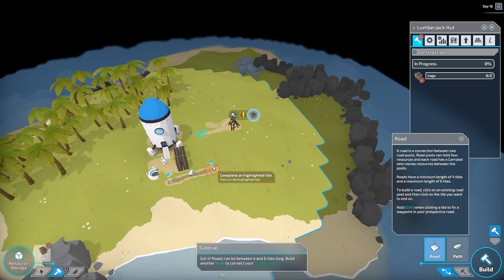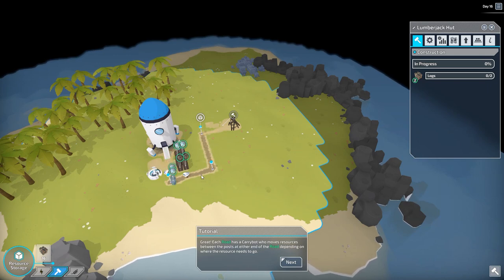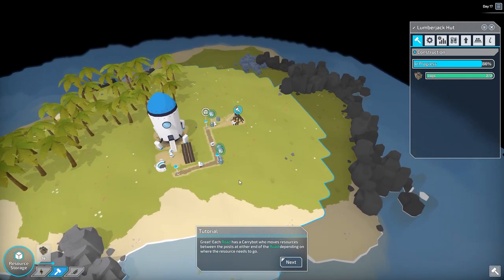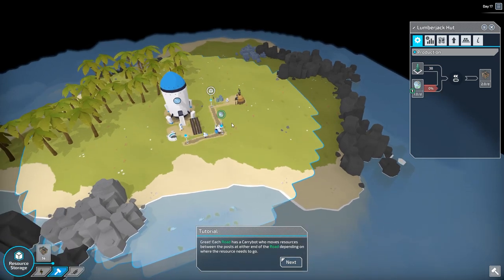It's telling us where to connect, so we're just going to do that. Now it'll show you the resources going to this building — you can see it says 'lumberjack' up here, and these are the resources currently in route. That'll be important later on when you have a big colony and want to see where your resources are. If something's taking a while to get to a building, you can highlight the building and see what's in route versus what you're short on — a very cool feature.